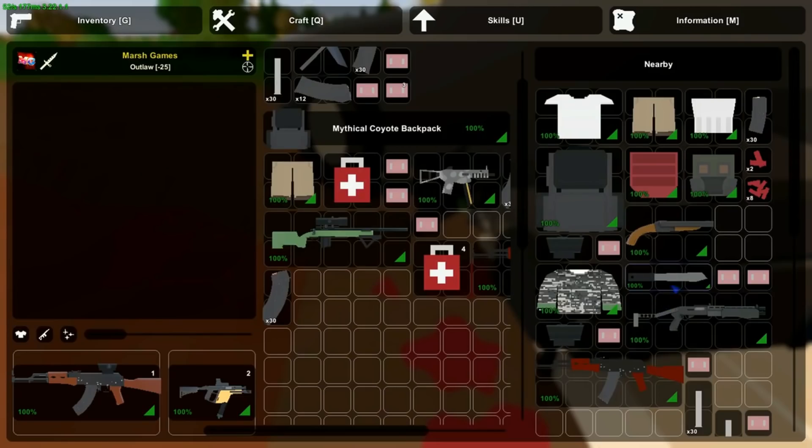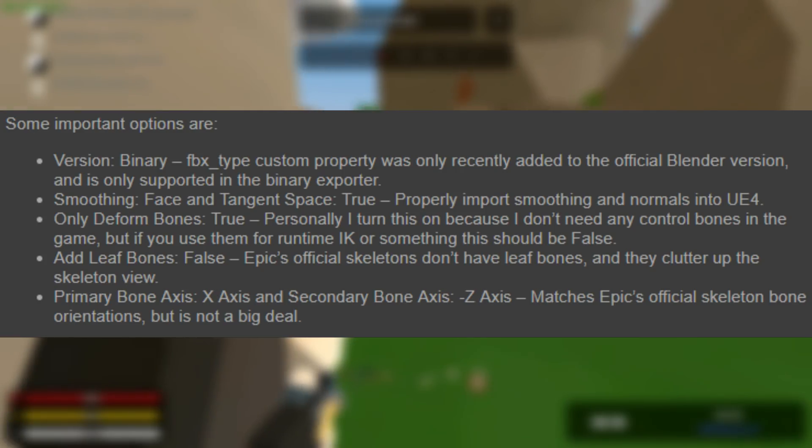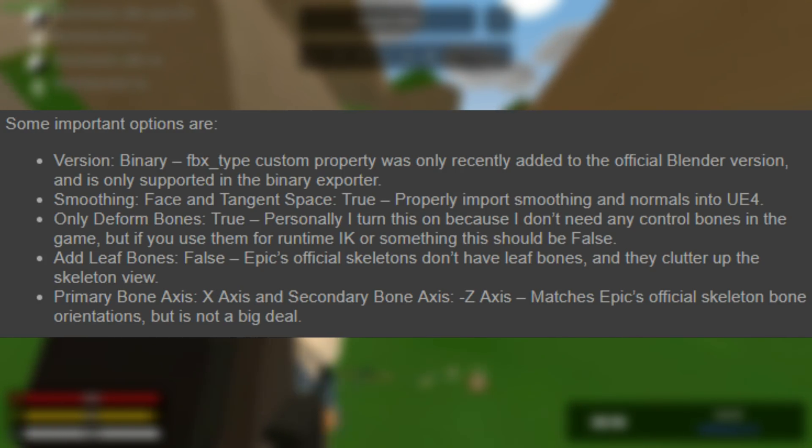Something to note when exporting your FBX files: you need to set your operating preset to 'Unreal'. If you're seriously into modding, you can read the rest of the export settings he covers — I'm not going to read all of it, you can just read it yourself.